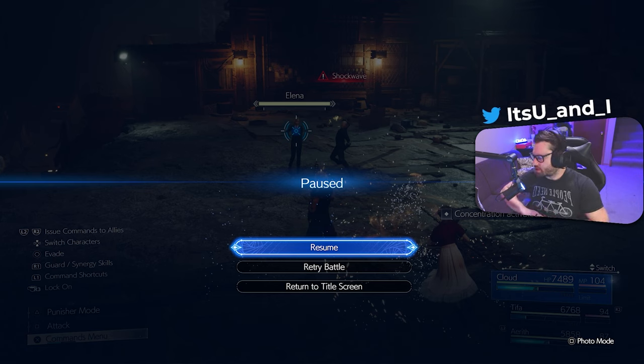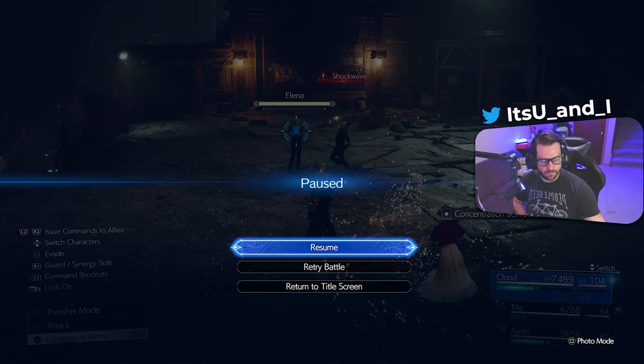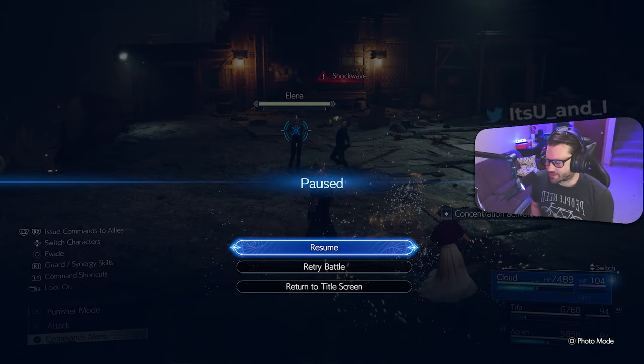Our first boss fight of chapter three. For this one you want to focus on Elena first. Use Focus Thrust to pressure her — she's vulnerable to lightning. Rude is vulnerable to wind magic. That's why I have the characters set up with wind and lightning materia. Spam Focus Thrust on Elena to pressure her, then build up two ATB gauges with Aerith to cast Aeroga on Rude. This is not too tough of a fight.